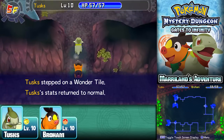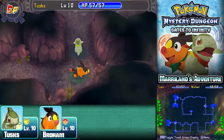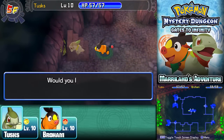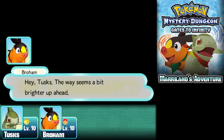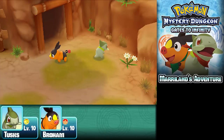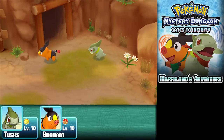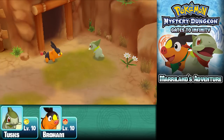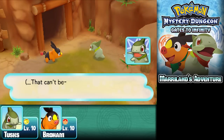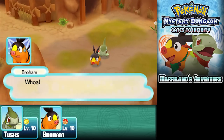I still needed to find the stairs — no big deal, since I wanted to hit level 10 first. There are the stairs! After the fifth floor, Tusks says 'this way seems a bit brighter up ahead — let's push on.' We've found Scraggy! Tusks says let's catch up to him and see what he has to say — but someone's coming. We need to hide!